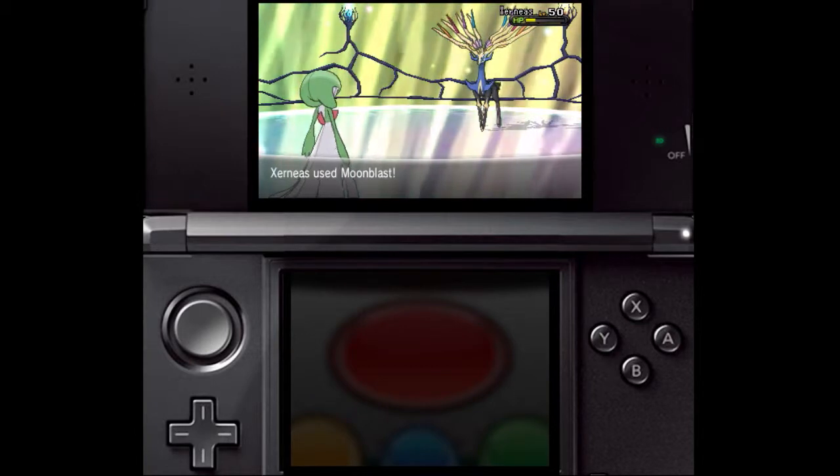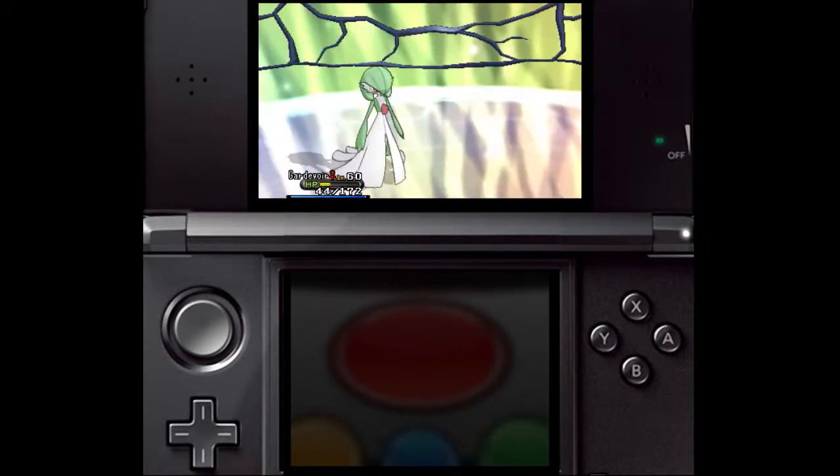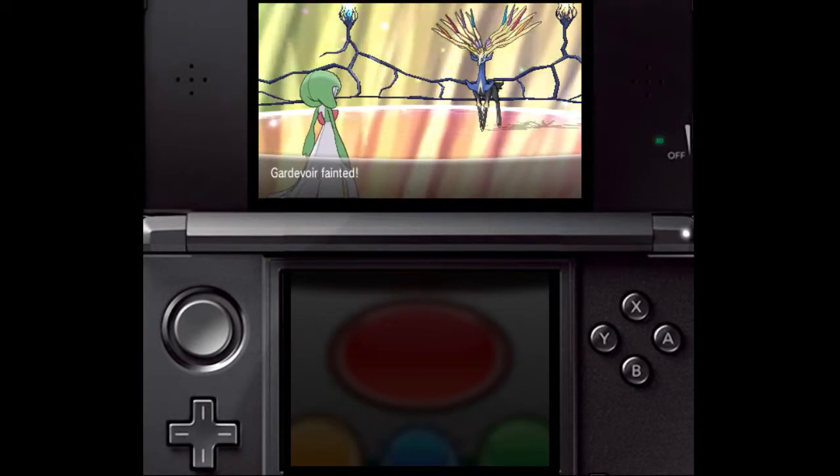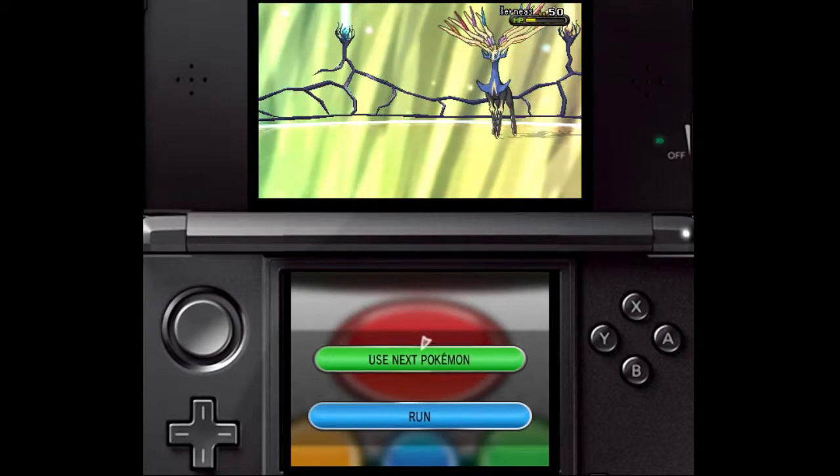Getting constantly hit by Xerneas' Moonblast or Yveltal's Oblivion Wing isn't going to be healthy for your Pokemon. For that reason, your active Pokemon should be strong against Fairy for Xerneas, and strong against Dark for Yveltal, so you take minimal damage.